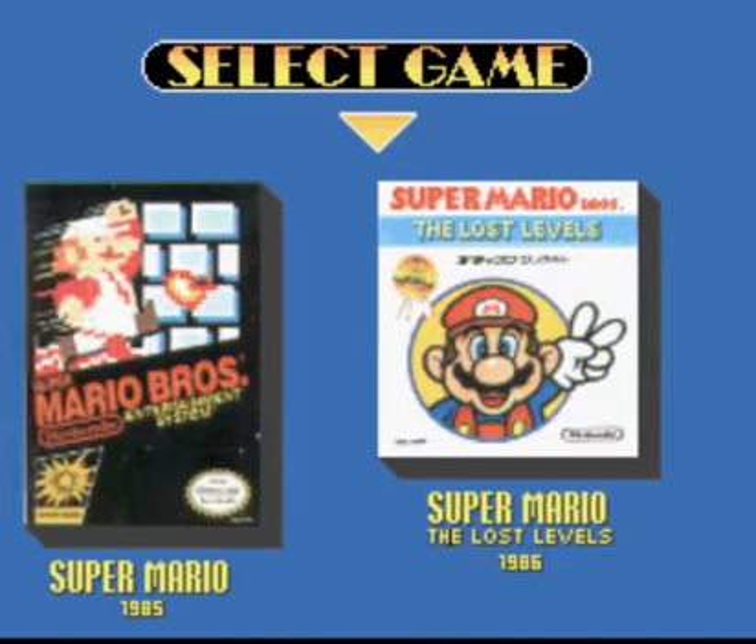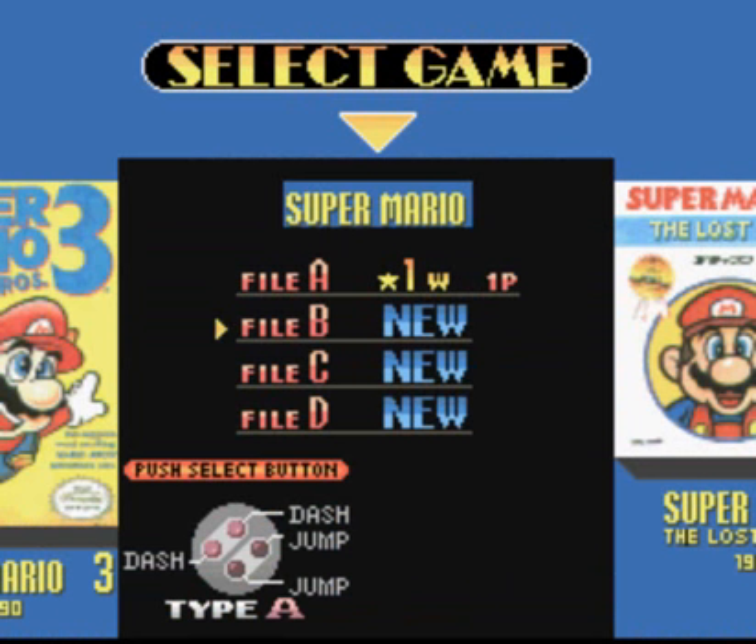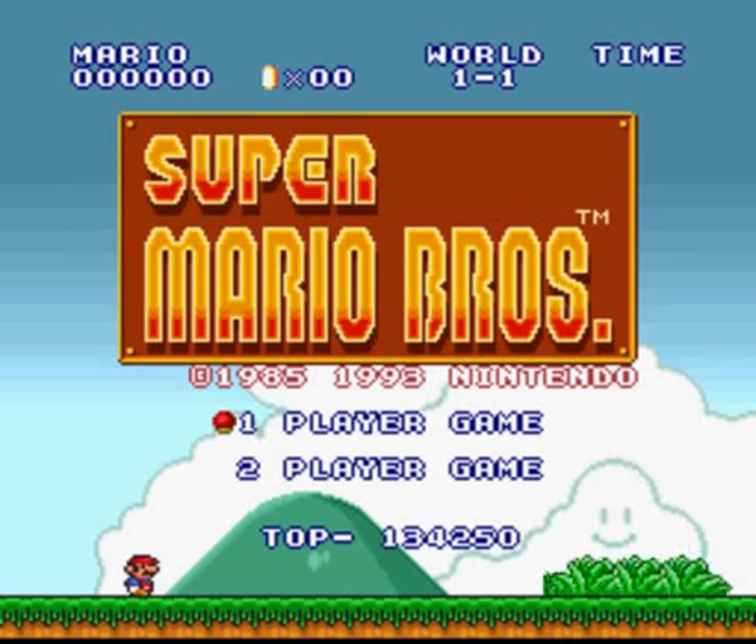I actually own Super Mario All-Stars — I own the cartridge and I have a Super Nintendo — but I'm just playing on an emulator for recording convenience. Once you beat a world, you can actually go back and select any world you've beaten to start on. The Star is kind of like Second Quest in Zelda — just a harder version; I haven't played it, so I don't really know. I'll be starting a new file.